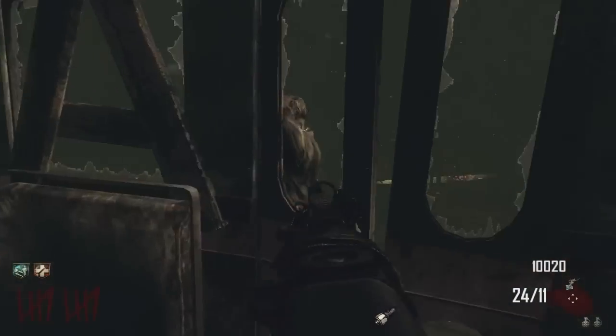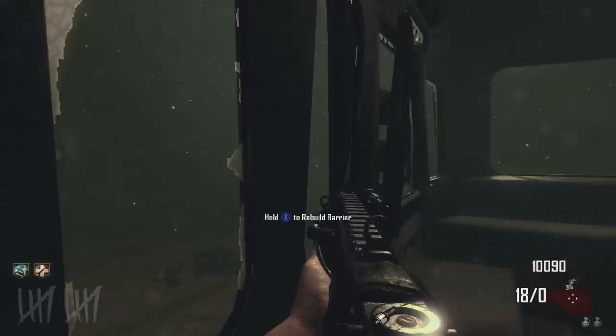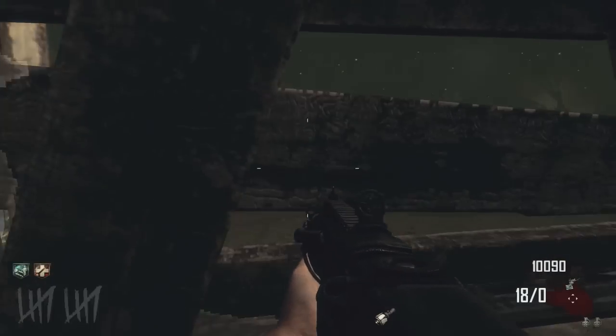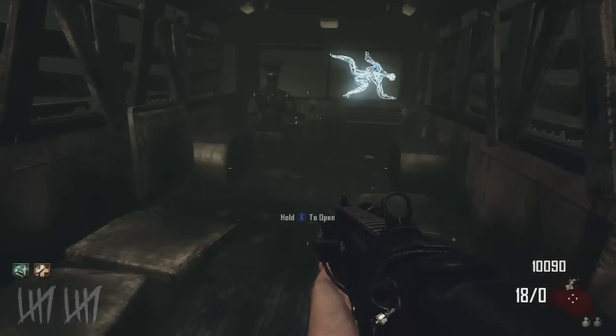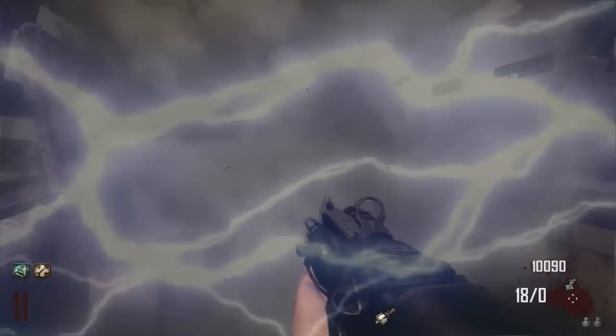What's going on guys, DJS here, and I wanted to show you guys a quick tutorial on how to kill the lightning dude. You might not know what the lightning dude is if you haven't played Transit long enough. But basically, once you do a loop right here, you can see him on the window. Once you turn on the power, the lightning guy gets freed.